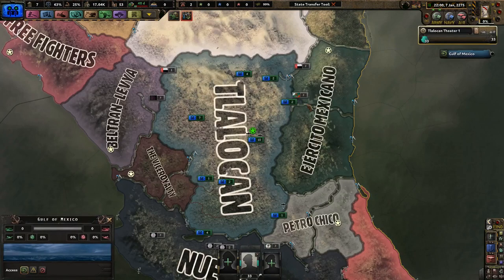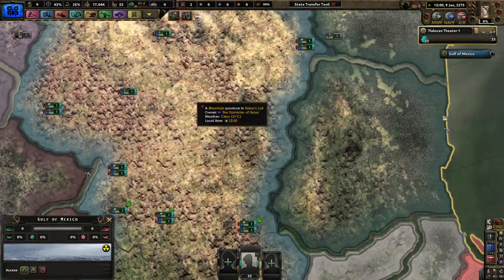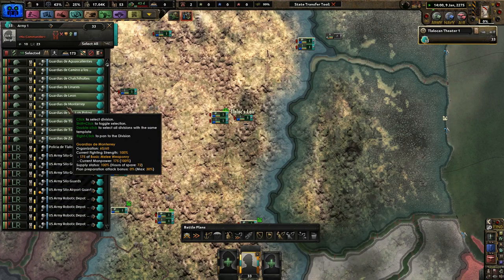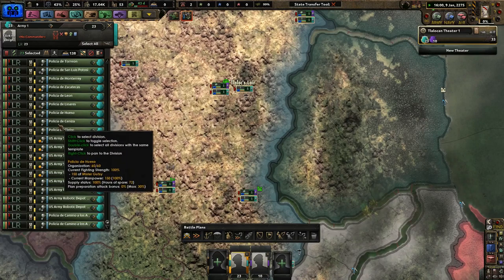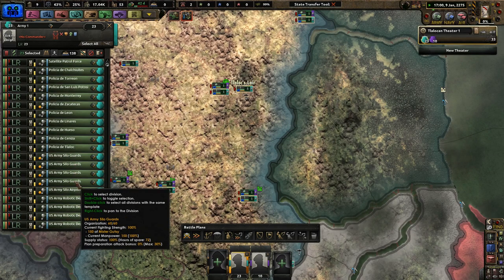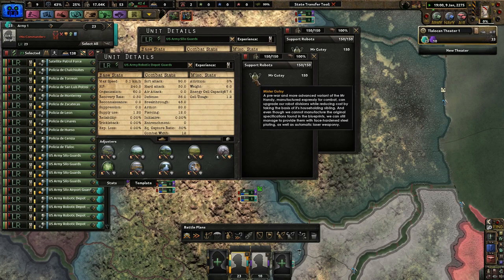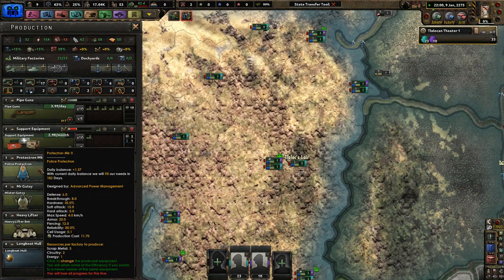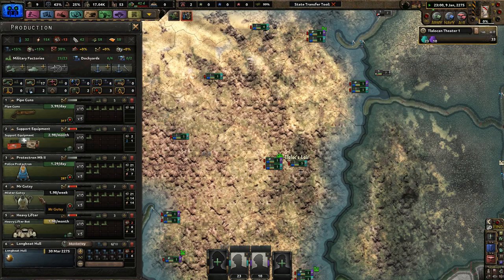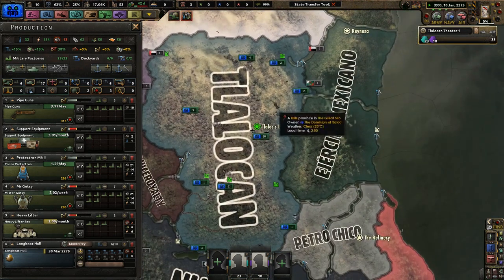We've got a lot of divisions. The main army is using basic weaponry — that's not good. We've got a lot of robots, which is cool, but they use a lot of Mr. Gutsys which use a lot of cells. I don't like that. That's why I want to break it up with Police Protectrons, which aren't as good as Mr. Gutsys but will help with cell usage in the long run. I'm not planning any war with really anybody for a while.